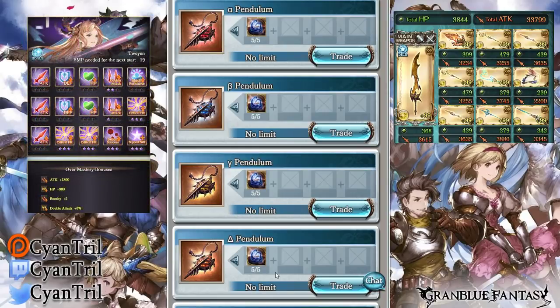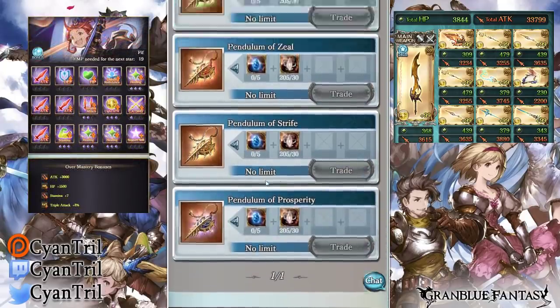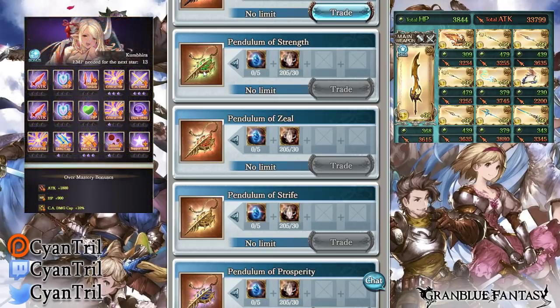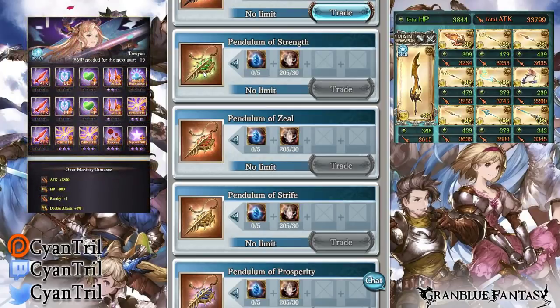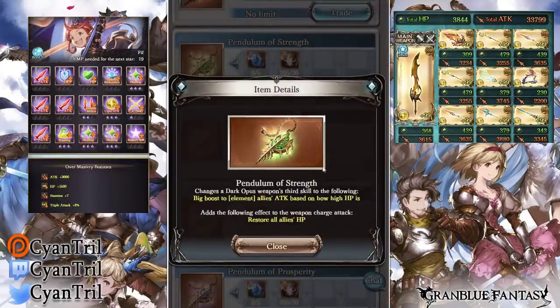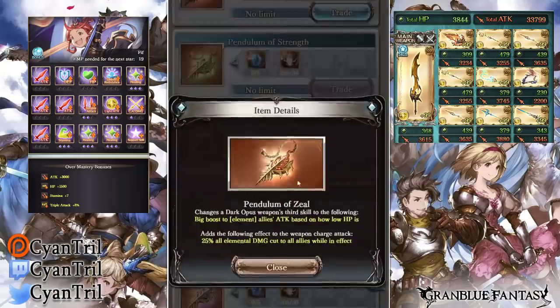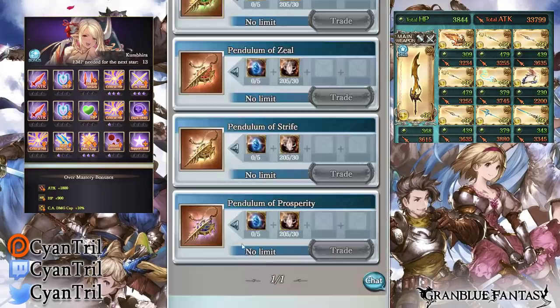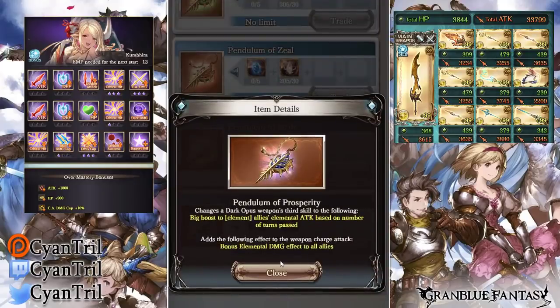Keep them different — I personally run OGI cap and auto cap together on my light. Ideally that's what I would run. The third level pendulum effects include boost to elemental allies' attack, stamina, multi-attack boost, and a boost to damage over time. There's a lot coming with this update — pretty insane.